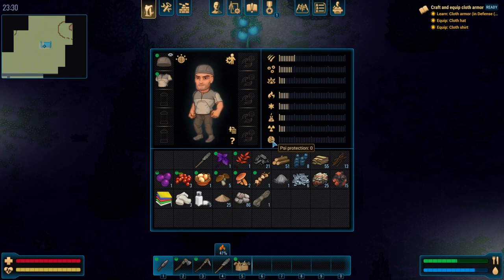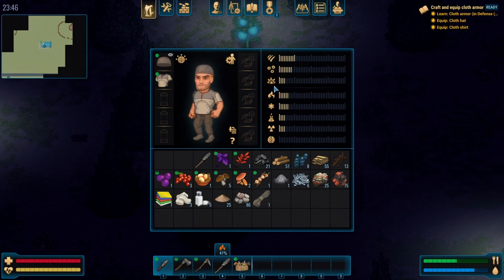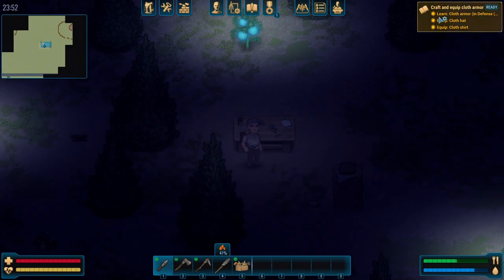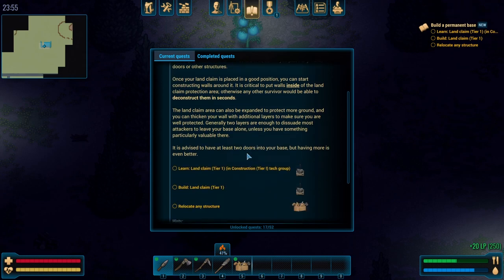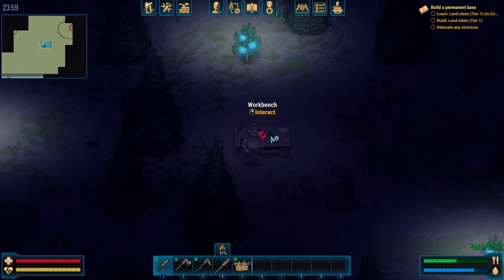The more... there we go. Psychological protection, radiation protection, chemical, cold, heat. The flame is how much fire or fuel is left on the torch. Explosion, kinetic, and impact. Another goal complete — build a permanent base. Learn the land claim here. We can actually claim our own land now. So technology, construction. Clam land — then build the thing and then relocate any structure. We could build a walled area and then just move the stuff inside. I love how these things glow — that's neat.